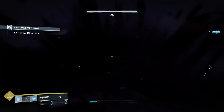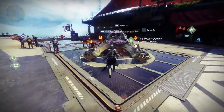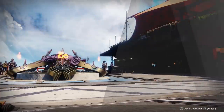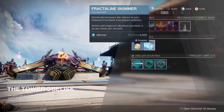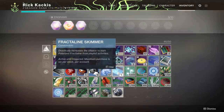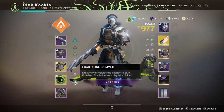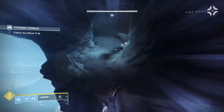Very importantly, when you're doing any of these activities, you want to buy the consumable located in the Tower obelisk. It's going to increase your chance of getting that 100 Fractaline drop. You can buy five per week per account. If you're farming these activities anyway, pop that consumable and potentially go five for five — getting 500 Fractaline in five Strikes. That's really not that bad.